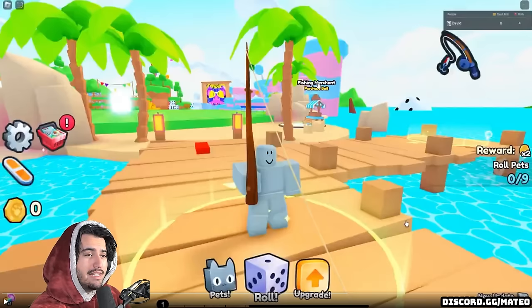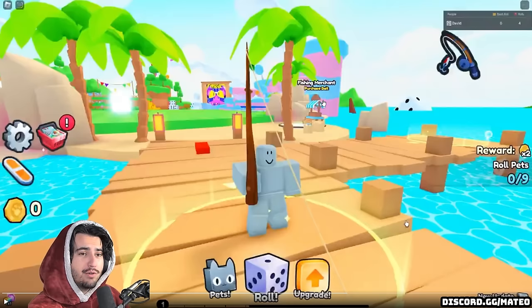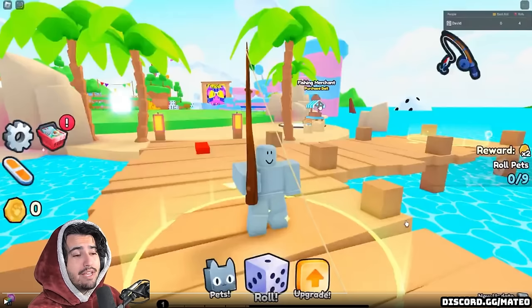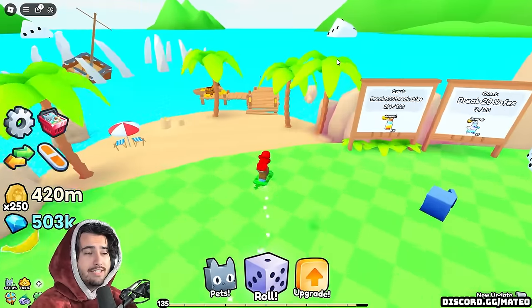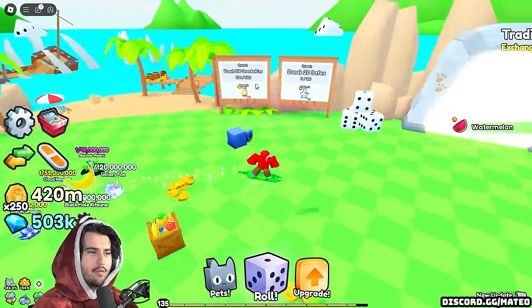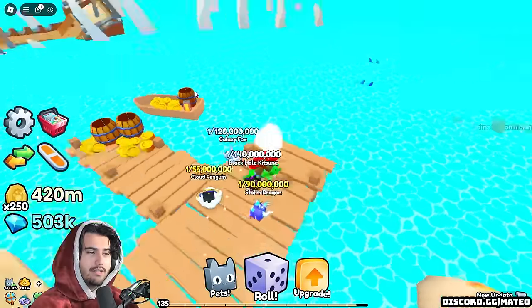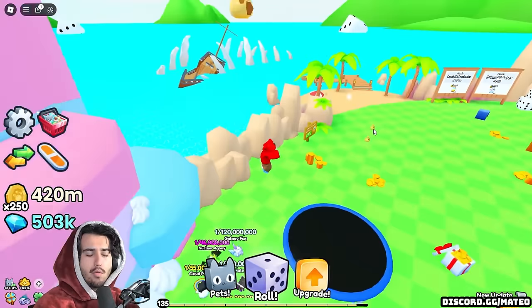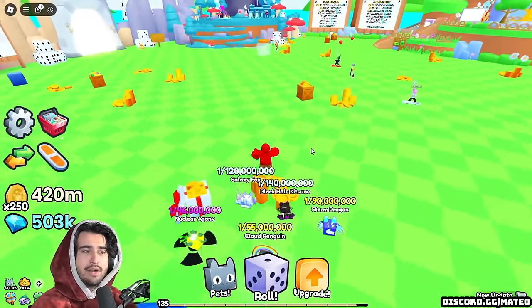If you pause the video, you can see the fishing merchant behind him and it says you can purchase bait. We're going to have to wait till tomorrow to see what types of things we're going to be able to fish up. Hopefully you're going to be able to fish up some things like instant luck potions, and then maybe even potentially a huge pet. We did get a leak about a new huge pet coming to the game, but it wasn't one you'd get from the water. Overall it seems like a pretty good addition, and hopefully this adds a new layer of fun beyond just breaking breakables all day.